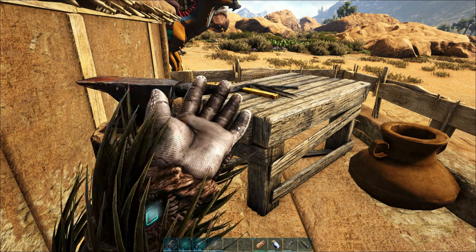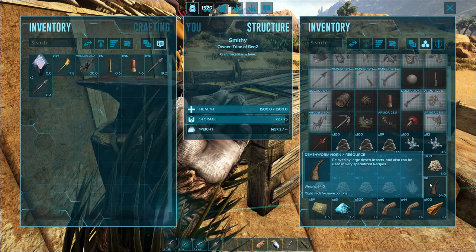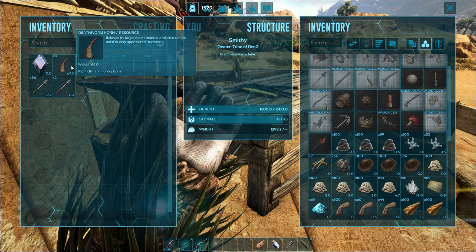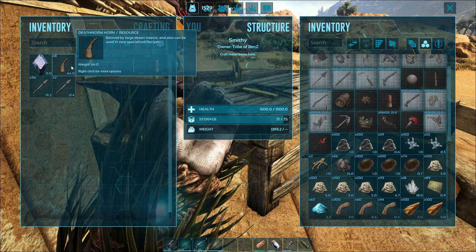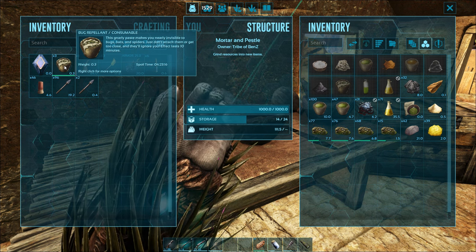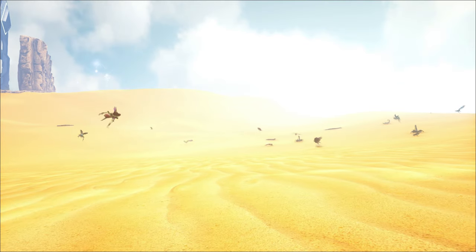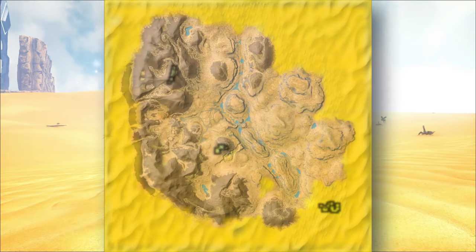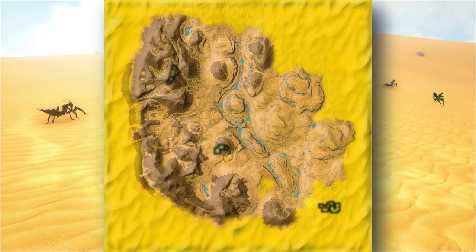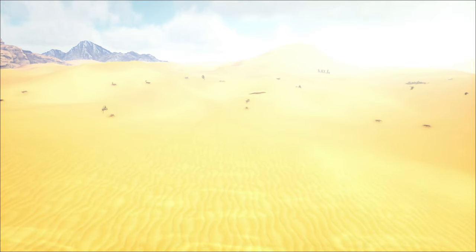Once you've got your saddle and your ghillie suit, we're going to take taming food. The favorite food they like is death worm horns — this is why I was killing death worms in my death worm video. Death worm horns are the best thing to use. Last but not least, take some bug repellent so you can get close enough to tame the mantis. They are very common around the desert plains of Scorched Earth — trust me, you're not going to miss them.